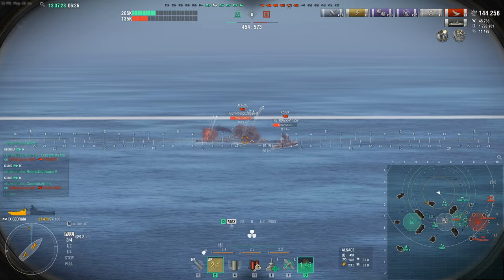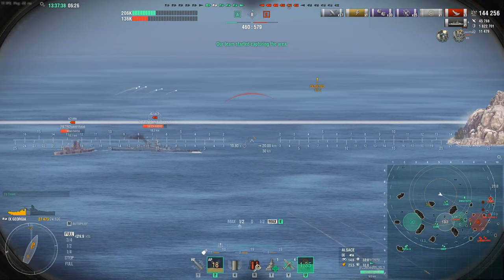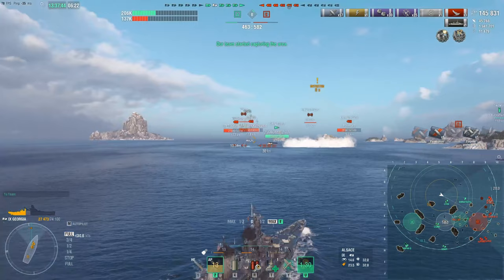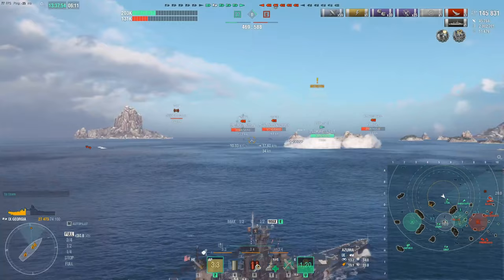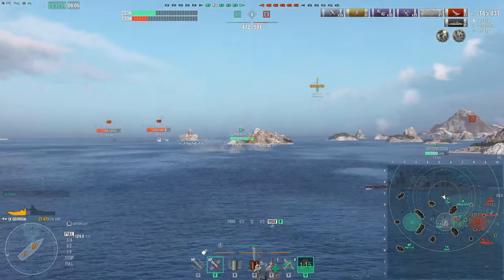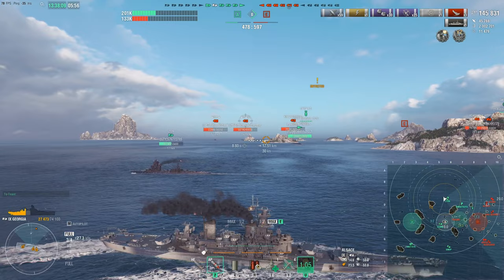The Alsace is taking shots at us. Shots go out — only one pen against him, not fantastic damage. King George is once again deciding he doesn't like us and wants to burn us to the ground. Six minutes left in this game and we've already got nearly 150,000 hit points of damage — a fantastic result. A double strike and a close quarters expert — I always find that hilarious, a close quarters expert from 11.5 kilometers away. Makes perfect sense.